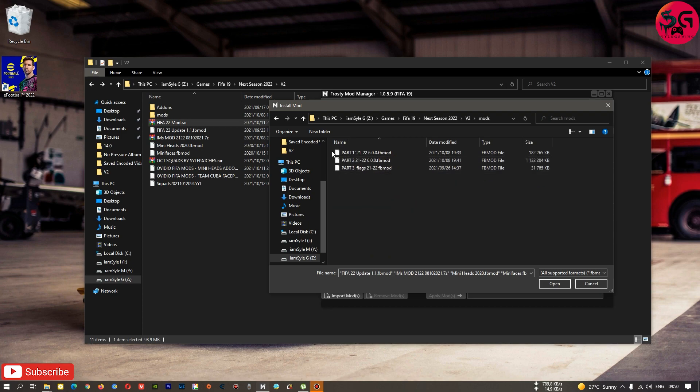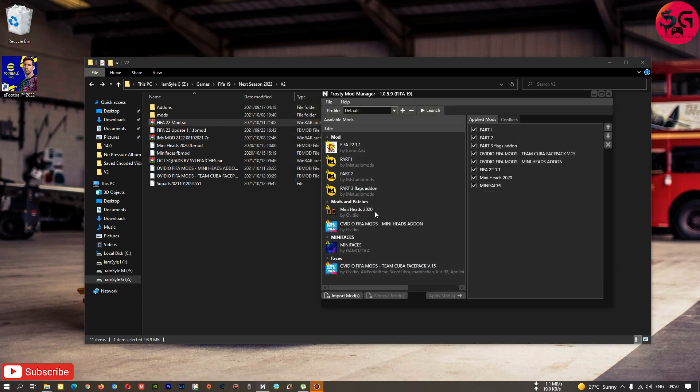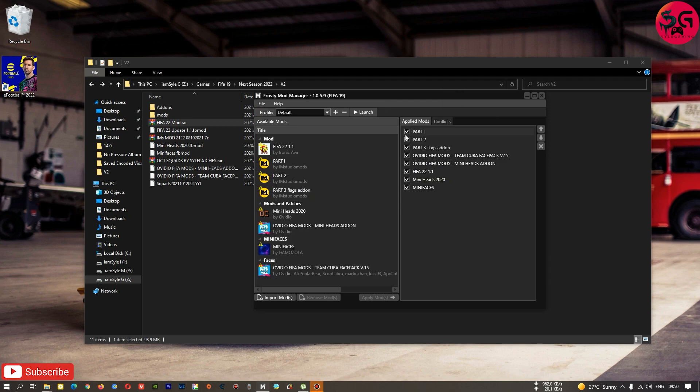Select the IM Studio mods — you can select three of them: the update, the mini heads, the mini faces, the Team Cuba, and then the mini heads from Video as well. Select all of them and you are going to have something exactly like this. Once you get to this part, make sure you are arranging them accordingly to how mine is in the video, otherwise you might run into settings issues and your game isn't going to look the same.